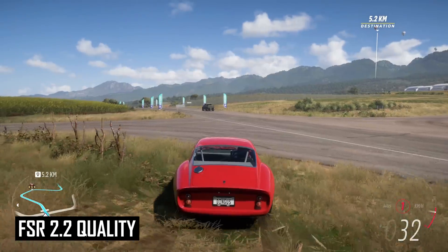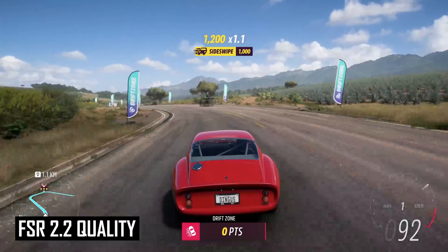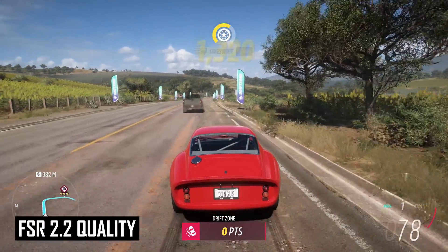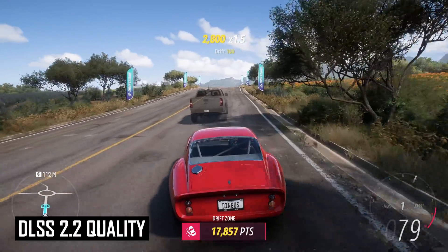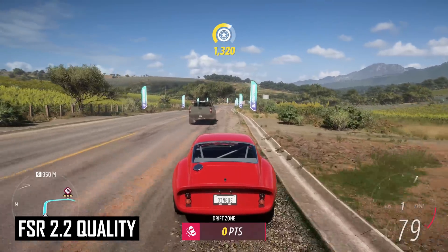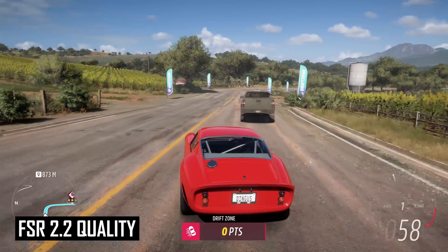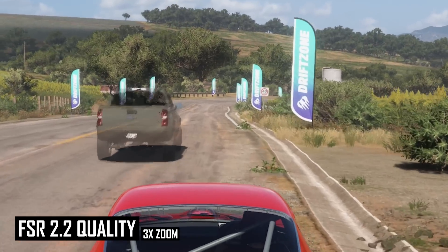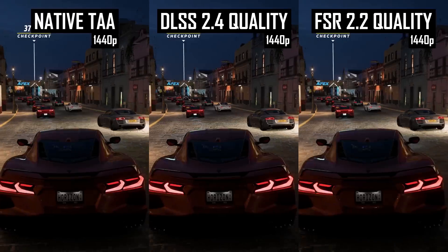With one exception: transparent cars. In some sections of Forza Horizon when completing tasks like drift zones, traffic becomes semi-transparent so you can drive through them without affecting your run. DLSS does a good job of handling these cars with really no major issues — it looks how you'd expect. FSR 2.2, on the other hand, has quite a lot of ghosting and strange artifacts. The algorithm really doesn't know how to handle something like this, and the result looks quite bad even using the highest quality mode at 4K.